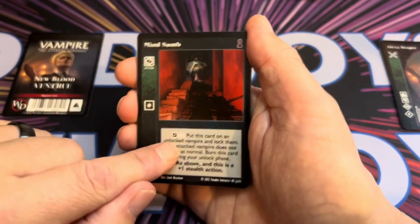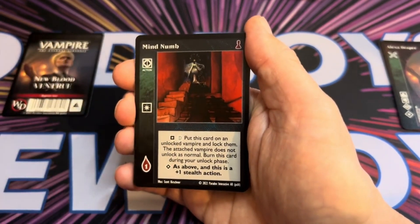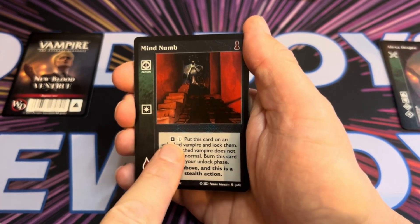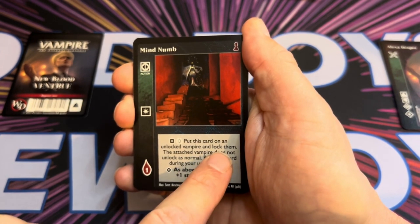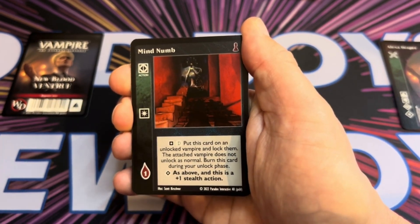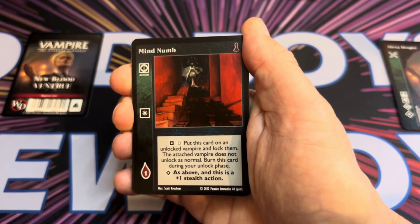Mind Numb is an action — a direct action. You play this onto a target Methuselah's minion and no one else can block it other than them. At basic, put this card on an unlocked vampire and lock them — you're going to stop your opponent from doing something.